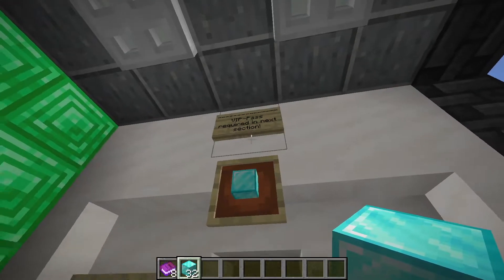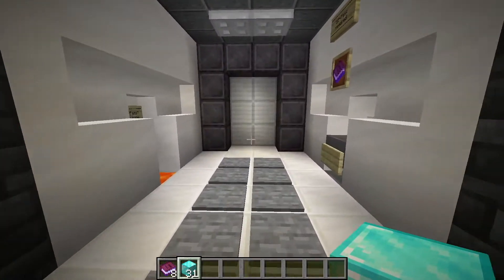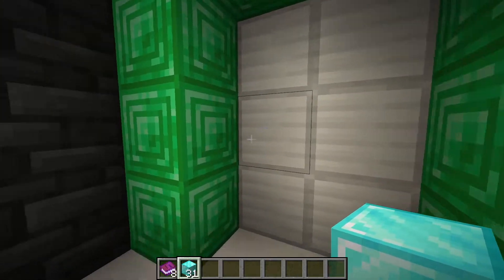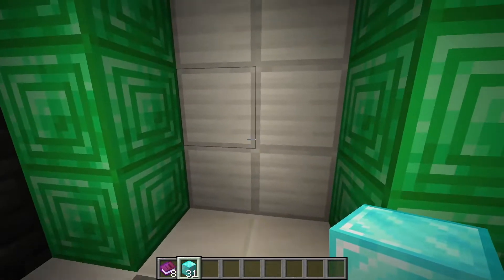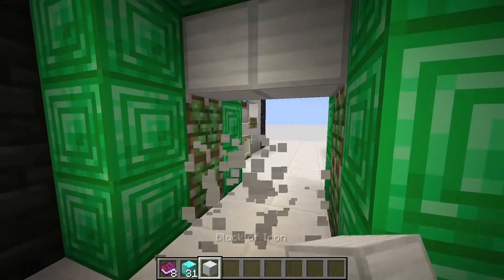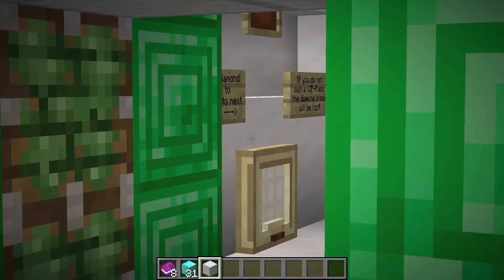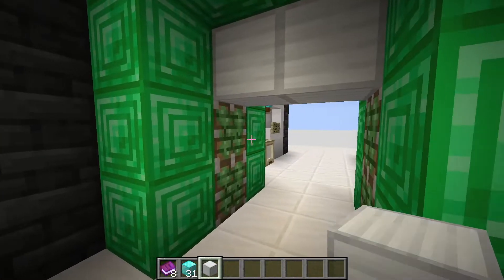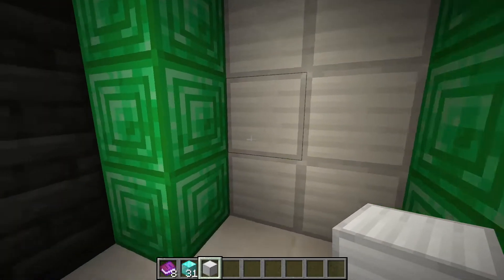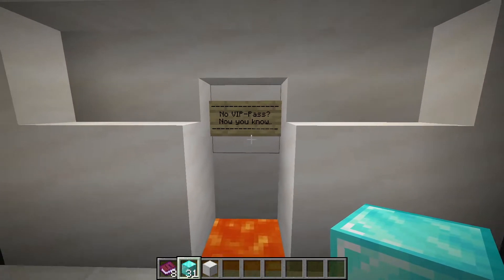If you don't have a diamond block and the VIP pass, you'll simply lose the diamond block — and the VIP pass is required in the next section. I put in the diamond, we hear a nice sound, and these plates on the outside cover the hopper so nobody can join us. Even if they have a diamond block, nobody can put anything in there since this block is covered while we're standing on the pressure plates.